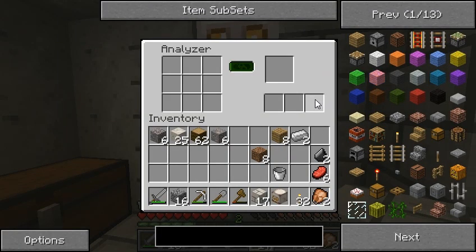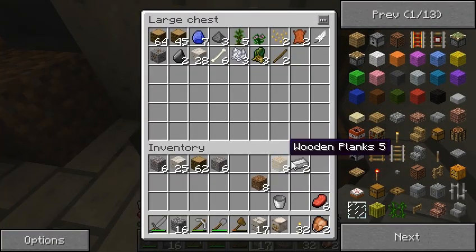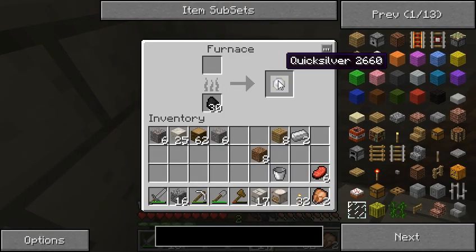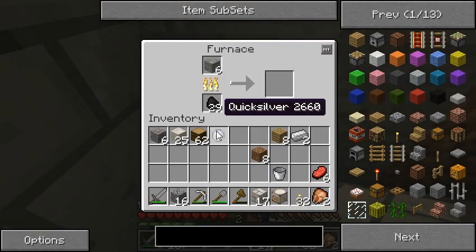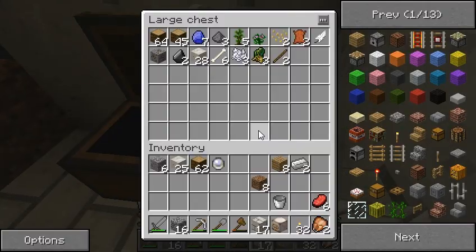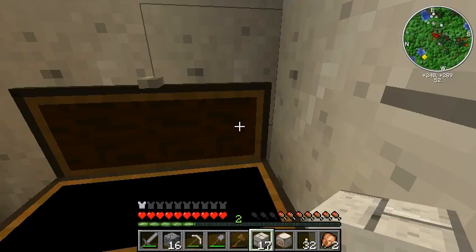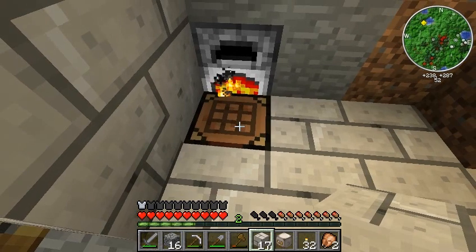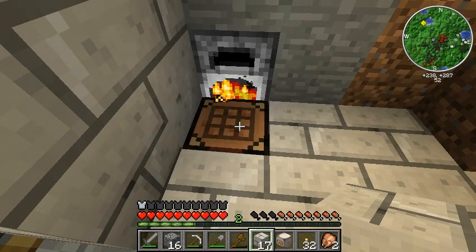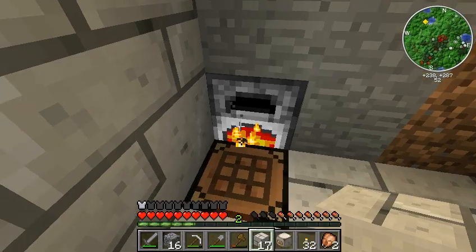Can we get anything from that? Oh, flint - interesting. Not particularly useful quite yet, but it will be. A little bit more iron. Quicksilver - wonder what you do with that. Looking at the Thaumcraft wiki, looks like you have to do a lot of research before you can really get things, so I didn't expect there to be a recipe just there in NEI, but you never know.